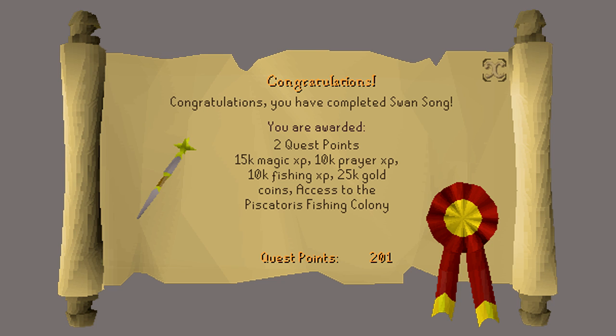Congratulations! You have received 2 quest points, 15,000 Magic experience, 10,000 Prayer experience, 10,000 Fishing experience, 25,000 coins, and access to Piscatoris Fishing Colony, which gives you the ability to fish monkfish and train with skeletal mages. Thank you so much for watching — I hope you enjoyed this guide and found it helpful. If you did, please subscribe for more, and I'll see you next time.